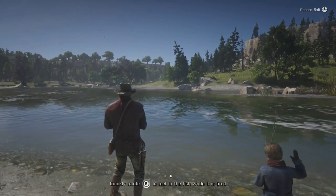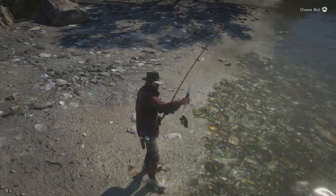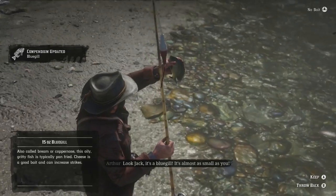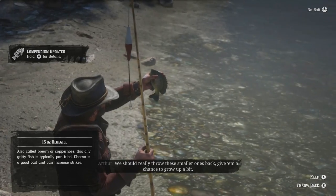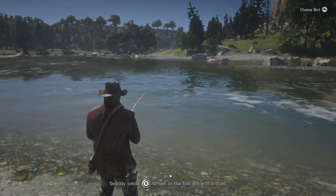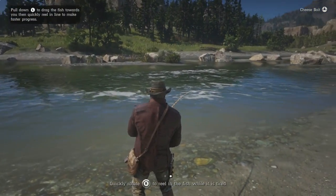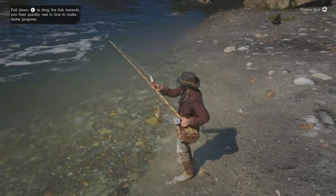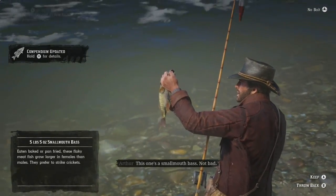Control the fish while it's struggling and reel it in with the right analog stick only while it's tired. That's a little bluegill — 15 ounce. We're chucking that back. This next one looks a bit bigger, double the size — it's a little bass, five pounds five ounce.